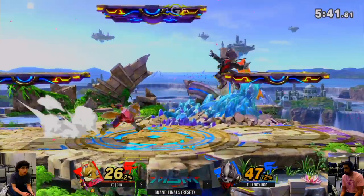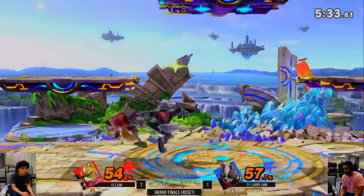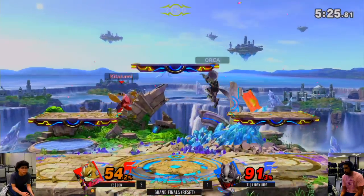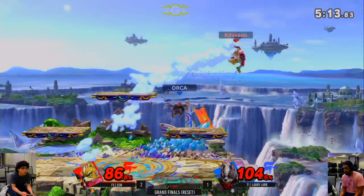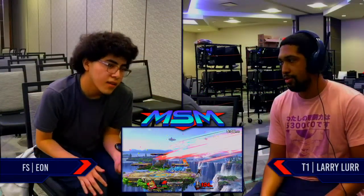It can happen — Larry is starting to bring it back. No follow-up on the weak nair. Larry's starting to catch him — dash attack on the landing, he's out of here! The freaking football kick — putting it out there! Game five! I can't believe that happened. All because Eon wanted to do a fair — he wanted the suicide fair and just lost his stock because of it. We're guaranteed a last game at least!